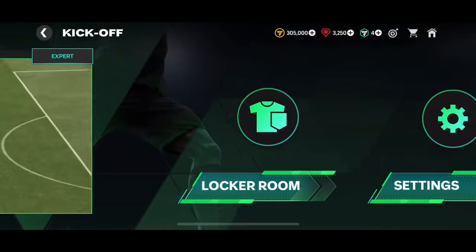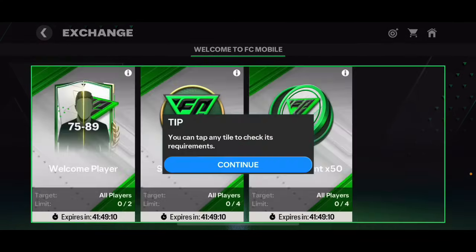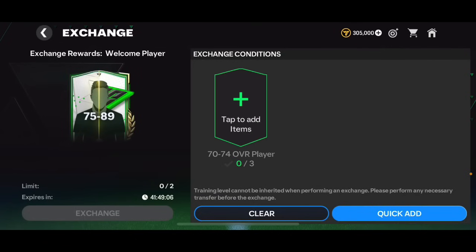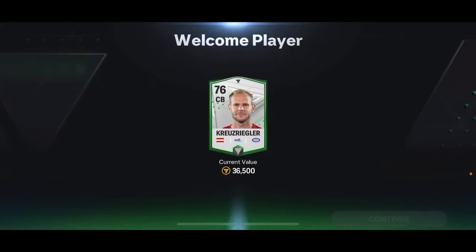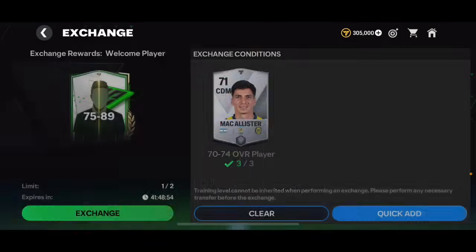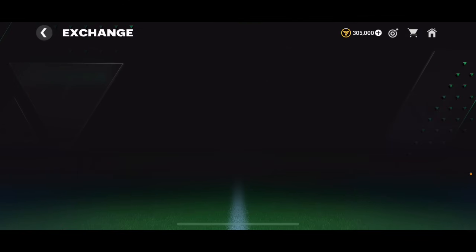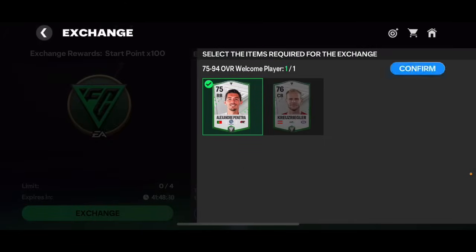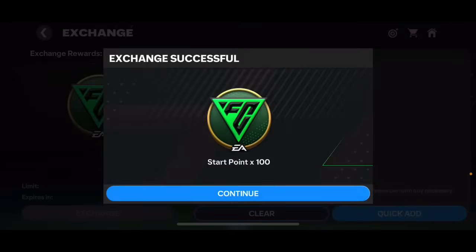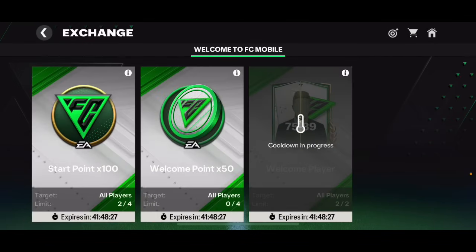We should be done with kickoff now - expert is done. Welcome to FC Mobile finally! Into the exchanges - there's a 75 to 89 Euro player pack. I'm gonna do that - 76 overall though, not great. Let me do that one more time. I need 175 overall cards to get 100 start points. I don't know what they do but I'm getting them anyway. Maybe I should have gone for welcome points instead - I'm not sure if that was a good idea.